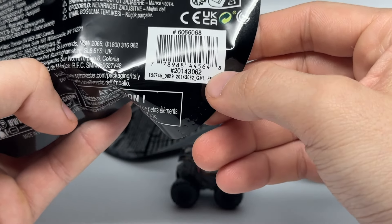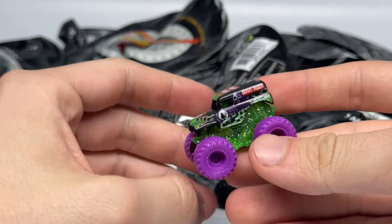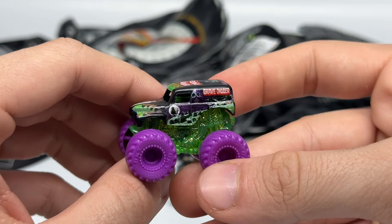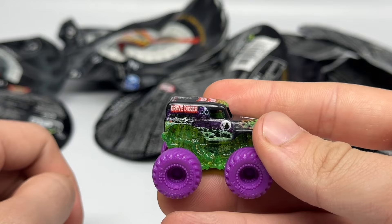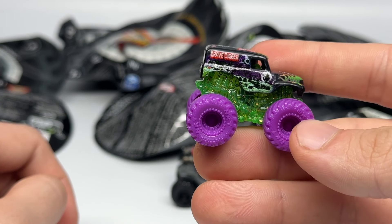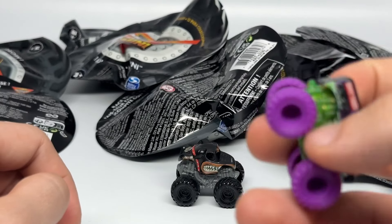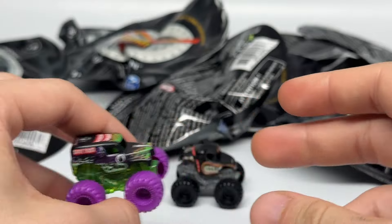Next up we have number 062 — completely out of order. It is the Chase Piece Grave Digger, and very interesting because this is the older Grave Digger scheme, as you can tell by the dark purple ghost. We have not seen them do an original Grave Digger scheme before, so that is a surprise. That might be a hint towards a future 1:64 scale release. It has the clear glitter chassis, which is part of the Chase Piece line this year, with purple tires. So two awesome little tidbits in one for this Grave Digger — the dark purple scheme — and that is our second truck and our first Chase Piece of the set.